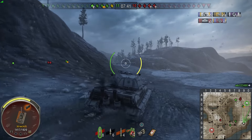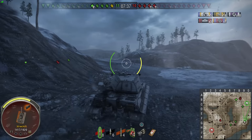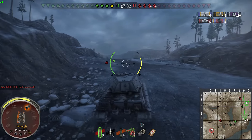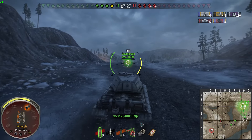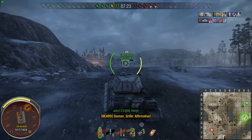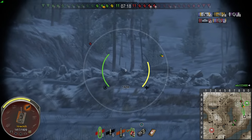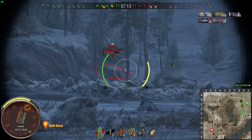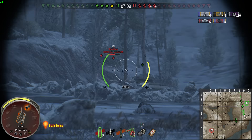The logic is real, ladies and gentlemen — HE rounds do indeed do the most damage, but they are not going to pen an E75 from any angle. Even if you hit the E75 in the rear, that's not going through. I think the only thing that could penetrate the E75 with HE is probably a Chieftain from the rear or side — but don't quote me on that, because the Chieftain's HE is actually HESH, which has more penetration than standard HE.